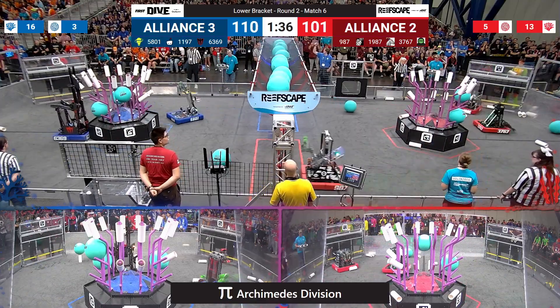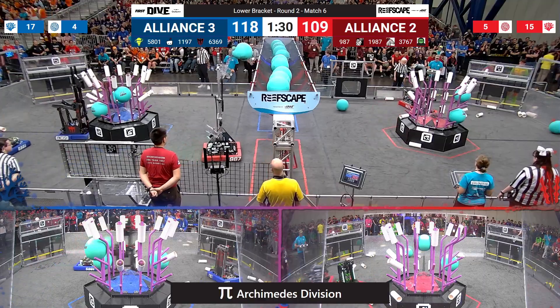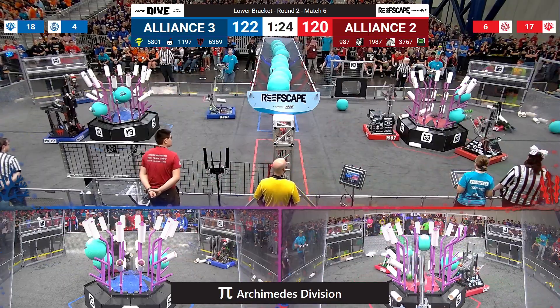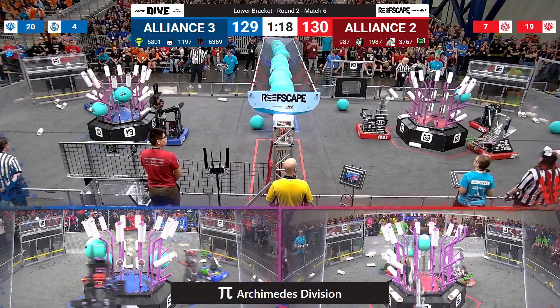Blue Alliance working hard, filling up that barge with algae. 987 High Rollers goes over on the blue side to go steal one of their algae. They place it directly up into their net. 122-120, Blue Alliance has a two-point lead with a minute 21 to go. Still a very, very close match.